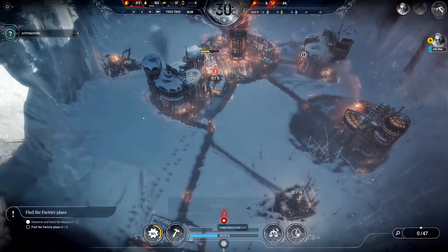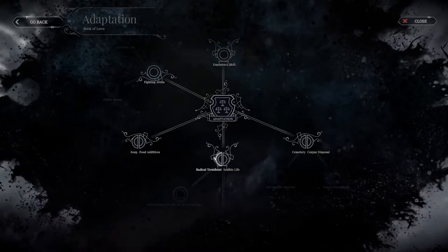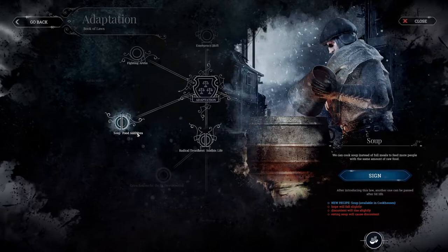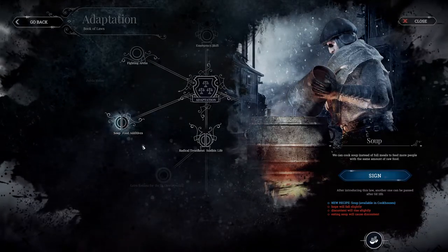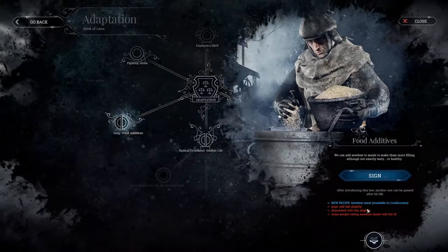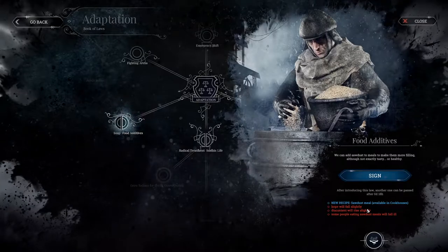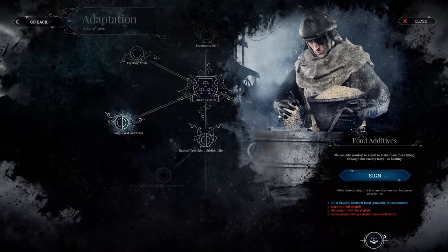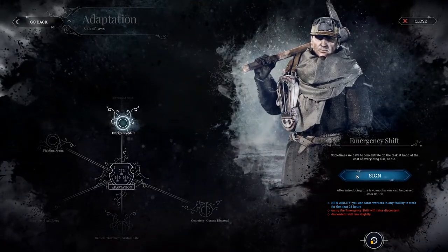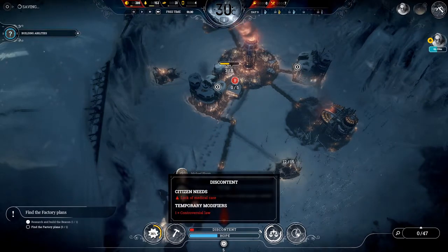I can't even make these work overtime. Can I do Book of Laws? Yeah, this is like your research tree. We can cook soup instead of full meals to feed more people with the same amount of raw food - eating soup will cause discontent. We can add sawdust to meals to make them more filling, although not exactly tasty or healthy - hope will fall, discontent will rise, and some people eating sawdust meals will fall ill. That's risky. I might go for emergency shift because that allows me to make them work more. If the discontent bar rises to 100 that's game over.